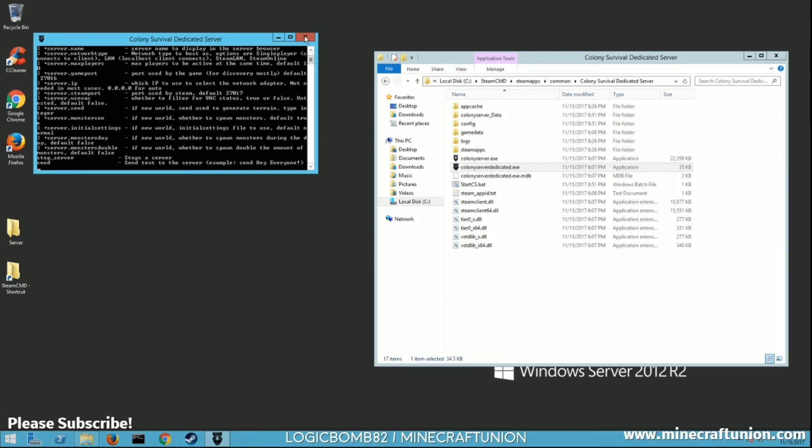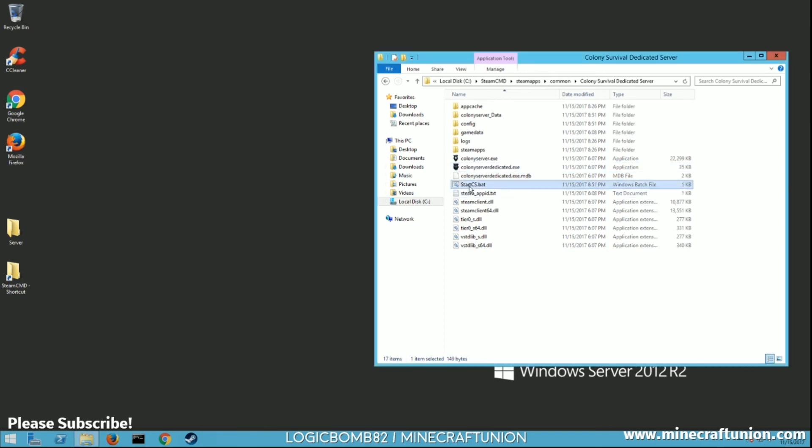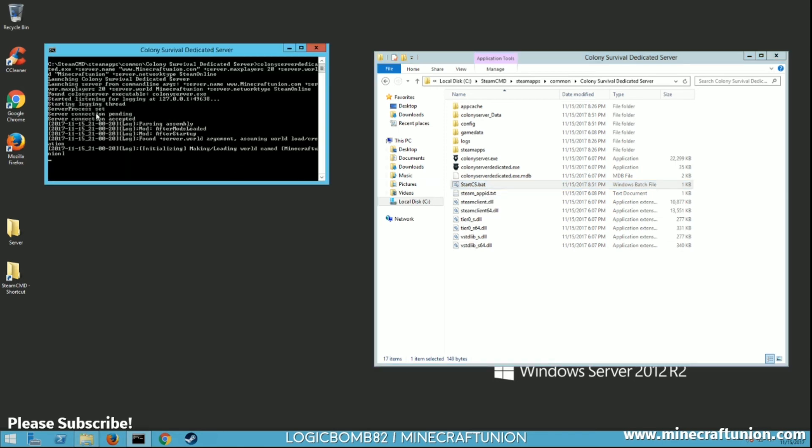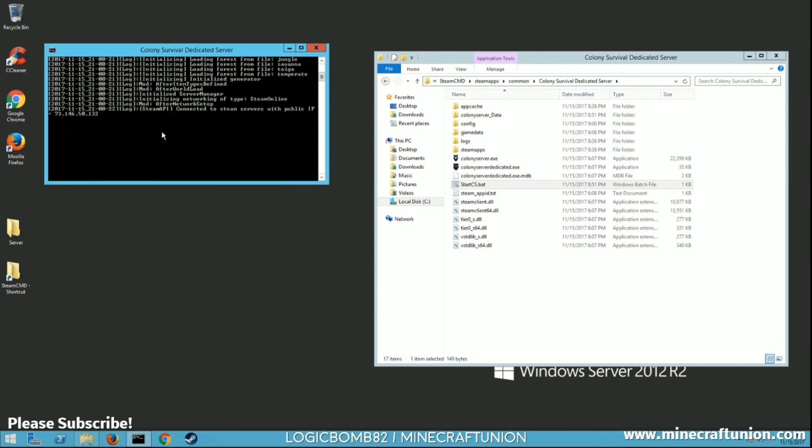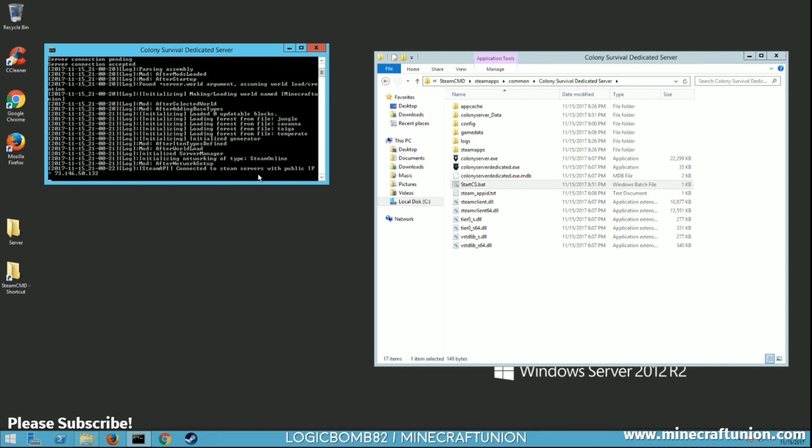Now run your start_cs.bat and you'll see it start up. If everything goes right it's going to look very similar to this — it's going to say connected to the Steam servers with your public IP and that Steam is online. That is exactly what you're looking for and you're good to go. Once that's up, everybody should be able to connect to your server, hop in, check out the game, and play.